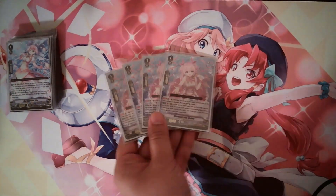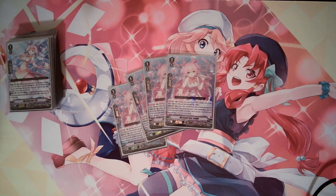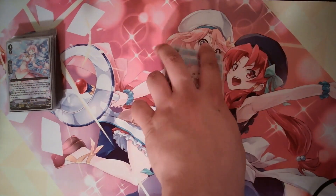Next from the new set, we have Mermaid Idol Sedna — pretty much your grade 3 searcher. When you ride it from your hand on the vanguard or rearguard, look at top 5, grab a grade 3, shuffle, and then discard a card. It has a secondary skill where it gains 5k if there's a unit in the same column. So really good. It combos well with the grade 2 Aqua that's also in the deck. Also, if you ride this and you're going second, you can discard your quick shield. So really good card.